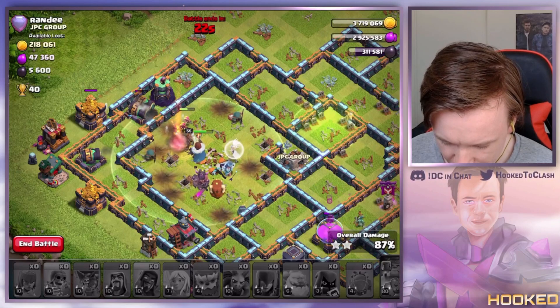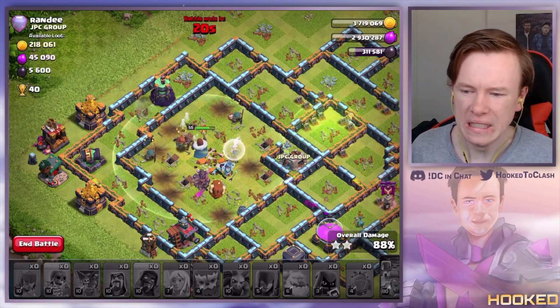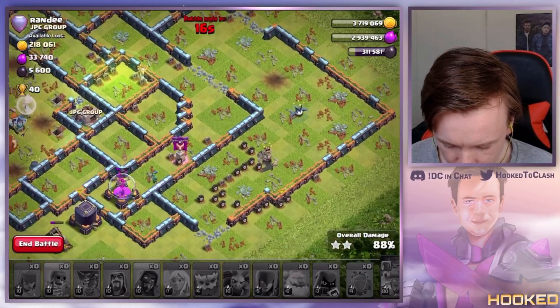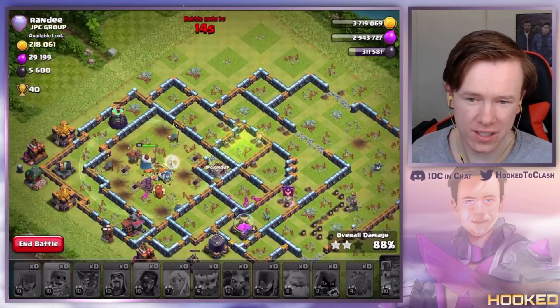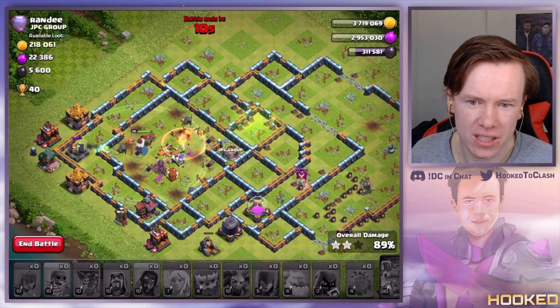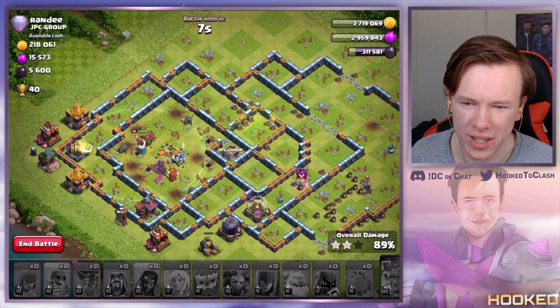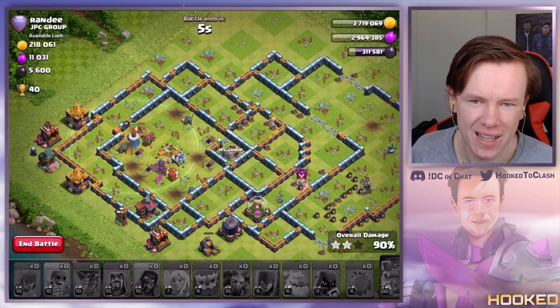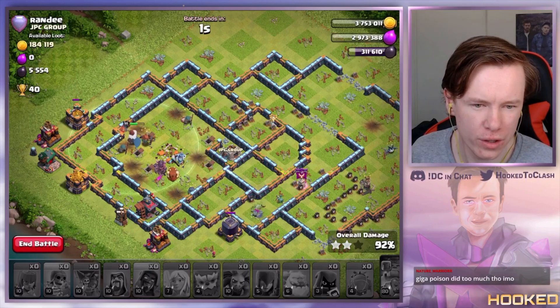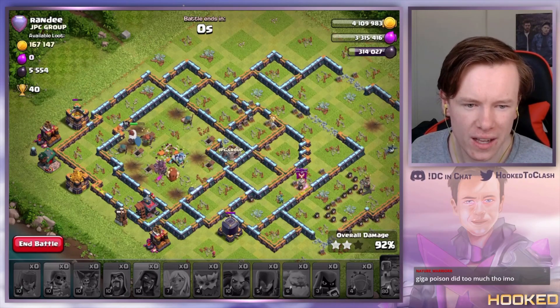That's a fail — yikes. I messed up there, that's on me. We should have had the log launcher. That's a lesson to you all: with yeti smash you've got to bring every single siege machine possible. Technically it's a time fail, but we still should have tripled. This plan normally works with the log launcher.